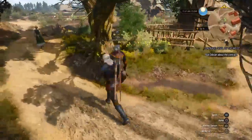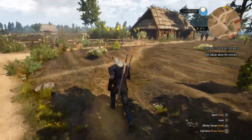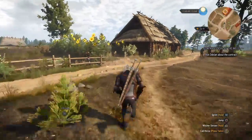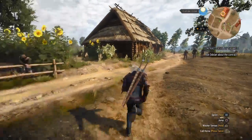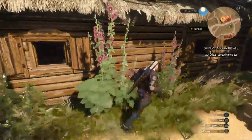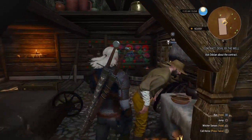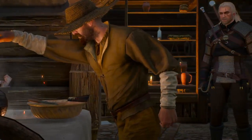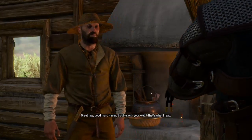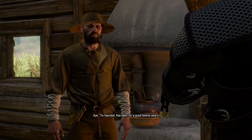Our quest marker is out this way. We don't need Roach just yet, so let's go into this house and talk to this guy for the contract.